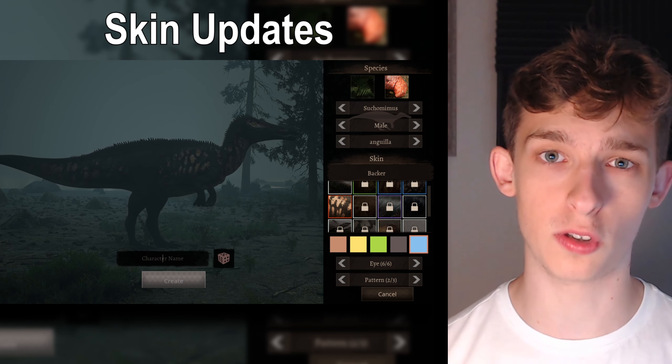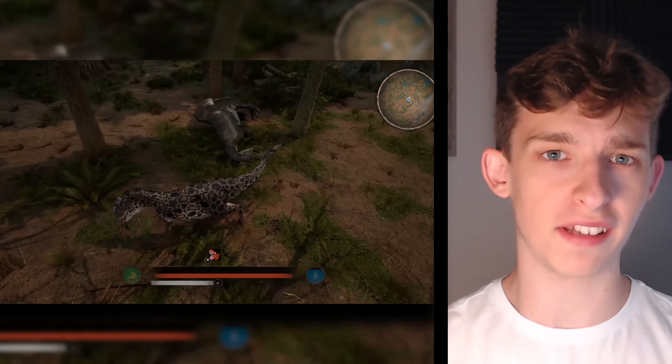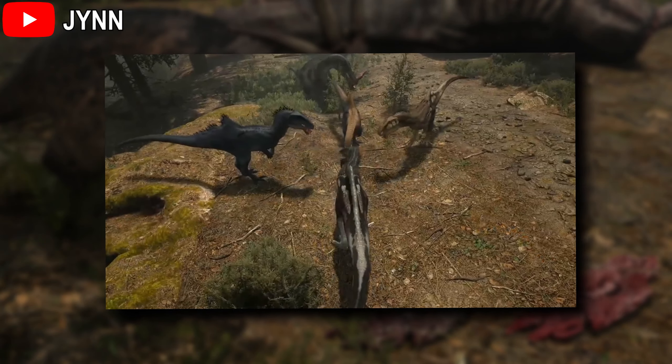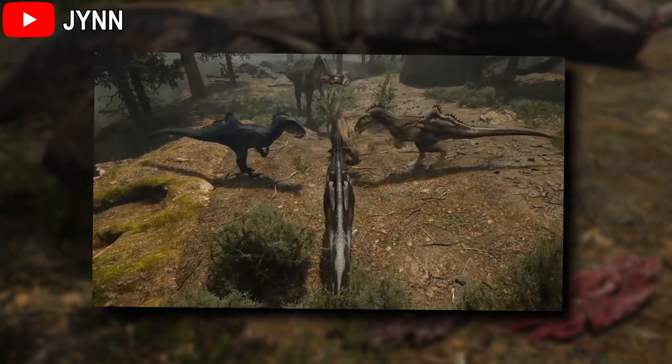This bug affected the Suchomimus backer skin, which felt a little dull, but now it looks better. The changes to these skins mean the problem is removed, so your skins will look as fantastic as ever and you'll be able to see the detail and specific colour on them once again — bringing back the vibrance to the once accidentally dull skins.